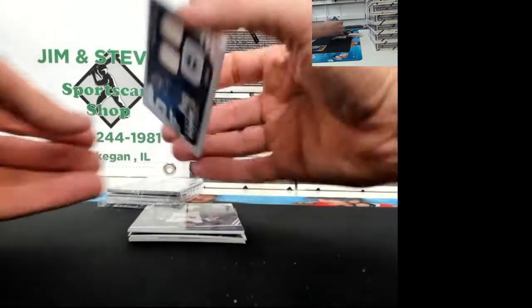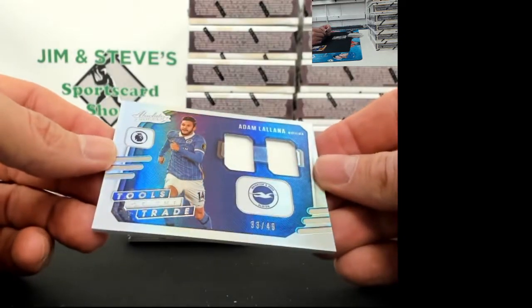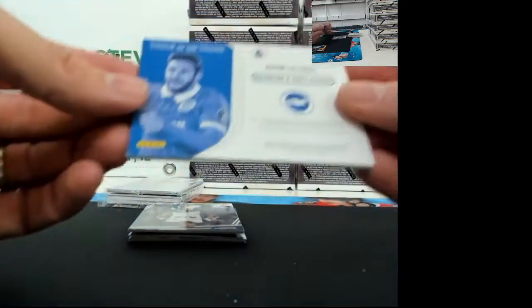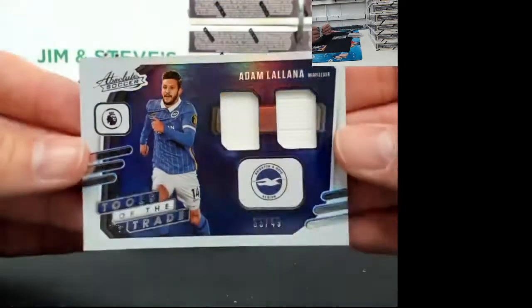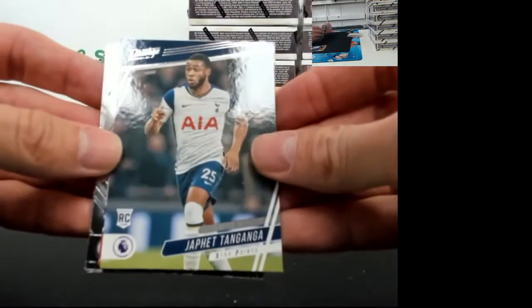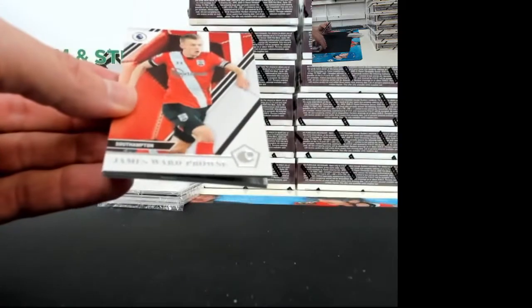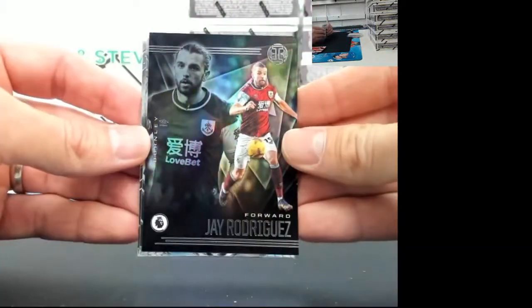Followed up by 33 out of 49, Adam Lallana, midfielder. Get you a team name here - how about Brighton and Hove Albion. A Duke jersey piece. Jaffet Tagana - my second shot at that one, I think I did even worse the second time. James Ward-Prowse out of Southampton. And we've got Jay Rodriguez for Burnley.